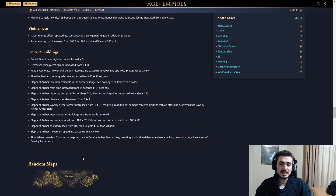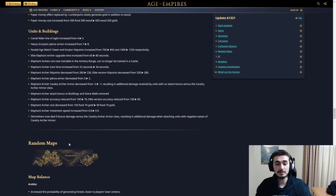Skirmishers now deal zero bonus damage versus the cavalry archer armor class, resulting in additional damage when attacking units with negative values of cavalry archer armor. Can someone explain this? I don't understand — can I still make skirmishers versus cav archers and conquistadors? Please let me have skirmishers versus conquistadors, it's the only counter. I don't know what this means, let me know in the comments guys.